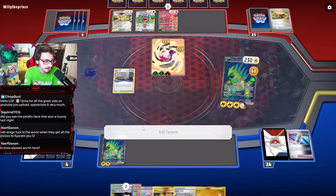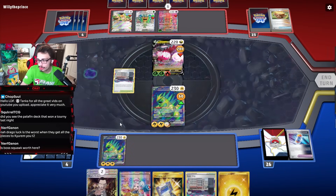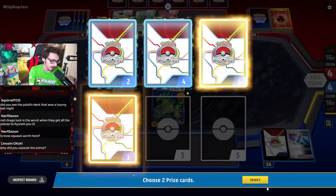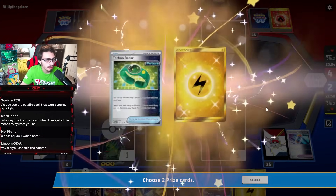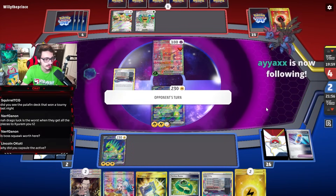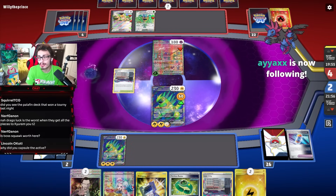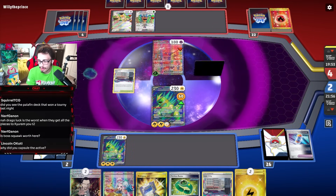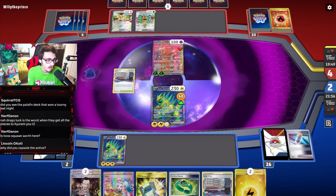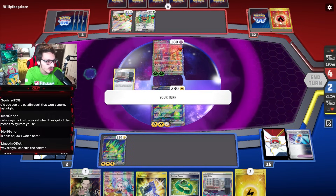I have game in hand - let's go baby, we got Legacy Energy! We'll just hold the hand, we have Boss for game. Any good prizes to help us out - Energy, Technical Machine, mid. We just need to win this game to get to Master Ball. Why do I Capsule the active? So I can hit for 140. We need to two-shot the Regidrago. That's game - let's go! We got Master Ball!